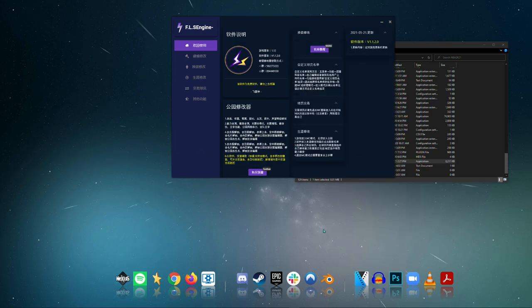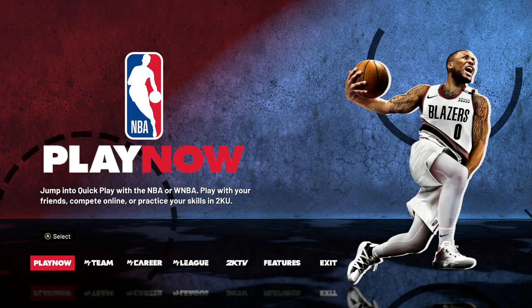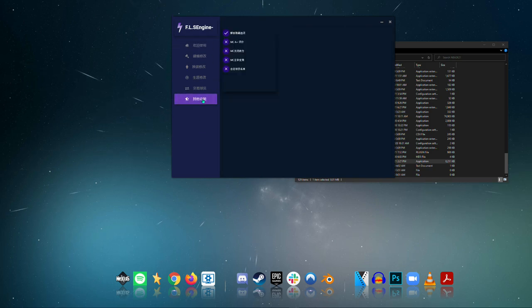Before you run this, make sure that your 2K is running. I've got 2K running in the background already before I opened the program. Once you're prompted to the program, go to the last option and click the first X right there on the top, and you are good to go.